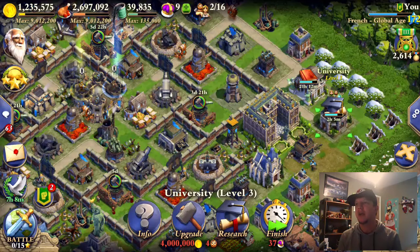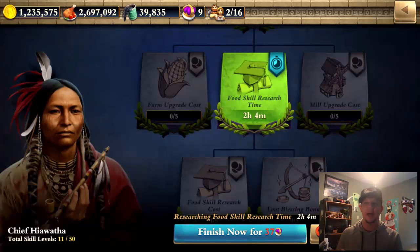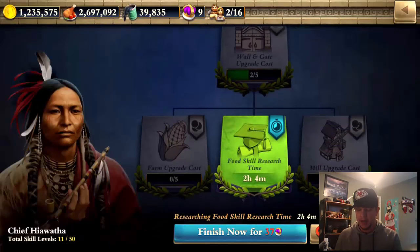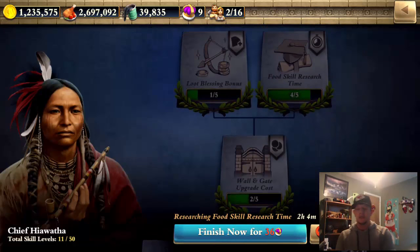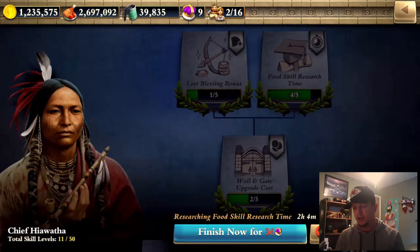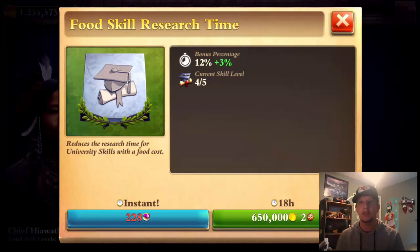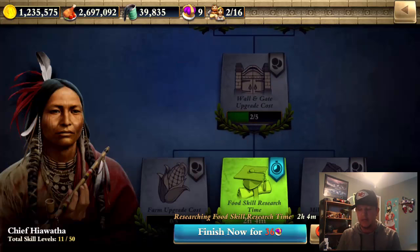Hopefully they bring back the food-for-walls feature, but it broke and they had to fix it. Anyway, there is a new leader to look at in the university — Chief Hiawatha. He's very helpful, in my opinion, in one specific category: food skill research time discount. If you go down to the third row, you'll see another food skill research time discount. All together there are 10 skills you can earn on that for a total of 30% discount on research time. When you're dealing with upgrades that take 12 days, 30% off means about four days saved — that's a big discount.